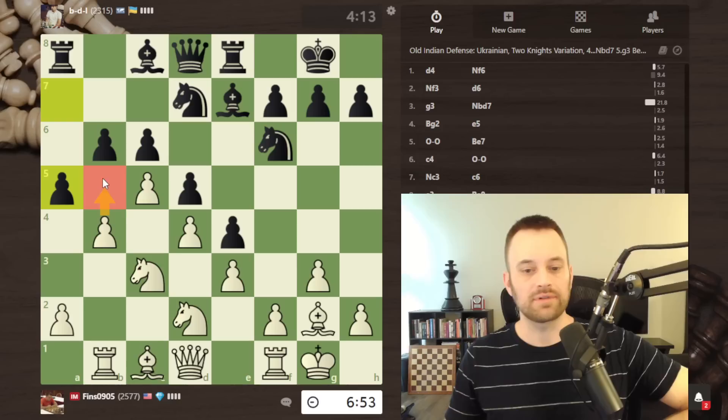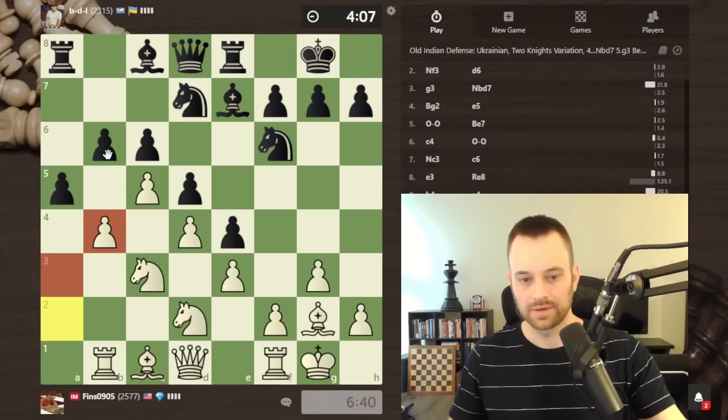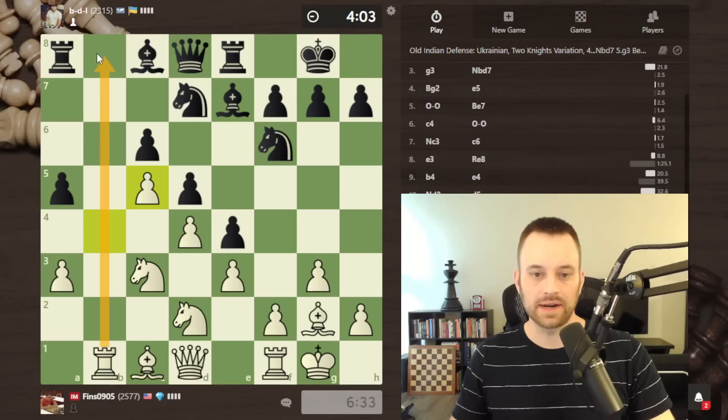Black very quickly plays a5. Looking at the b5 reply again — maybe it doesn't do much because after c-takes-c6, knight b8, how do you save that pawn? Let's just play a3, pre-move this capture. We might have a double liquidation here — a-takes-b4 followed by b-takes-c5. But black takes here instead — wasn't really expecting that. Let's take back this way; nice that I have the file.